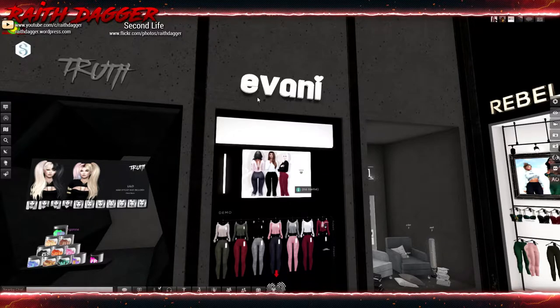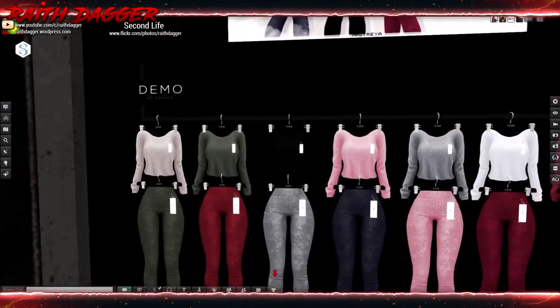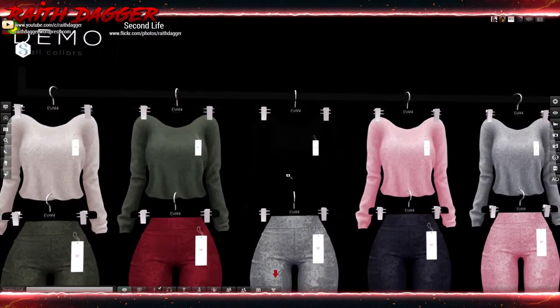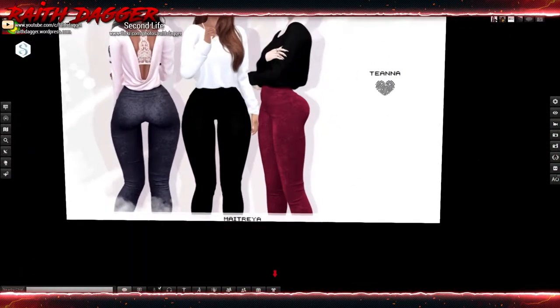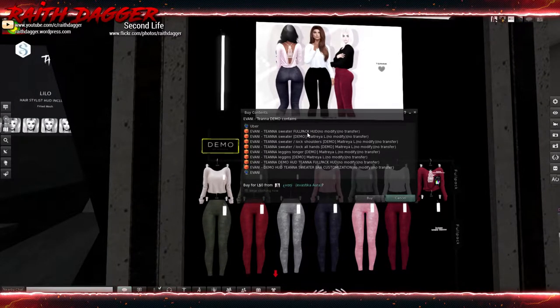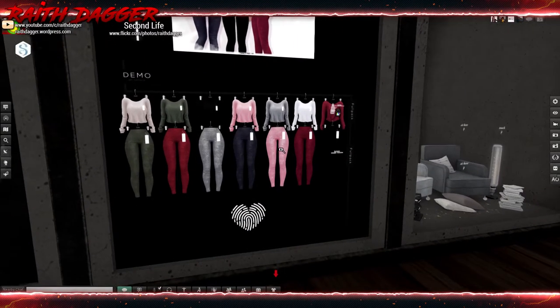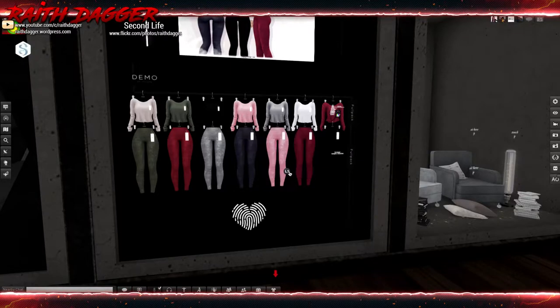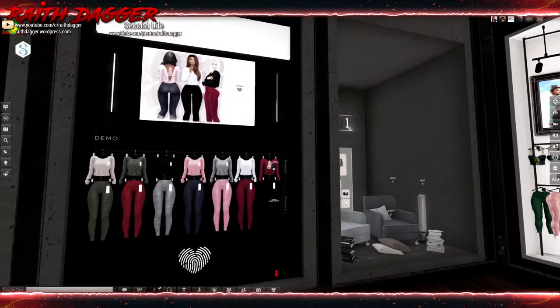Ivani maybe - looks like a sweater and kind of a suede bottom. Maitreya only. Fat pack for the tops is 999, fat pack for the bottoms 999, individual pieces 279 and 299. Interesting - I wonder why the shirt costs more than the pants.